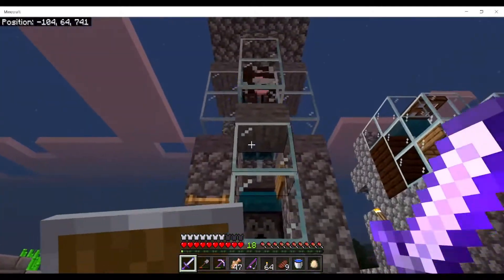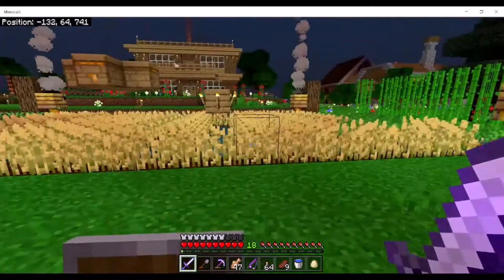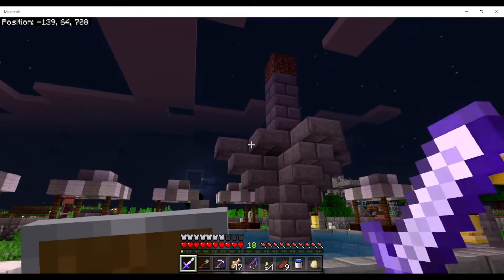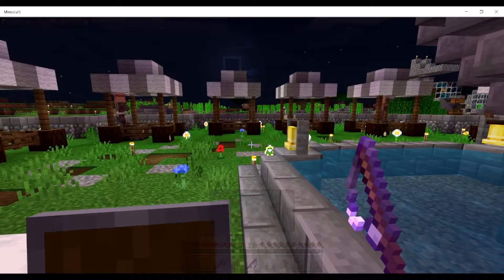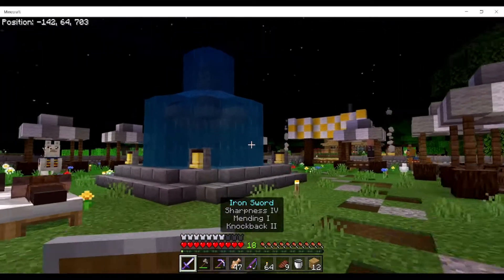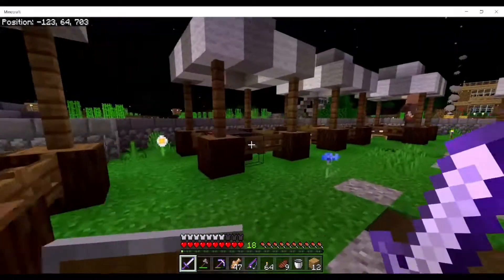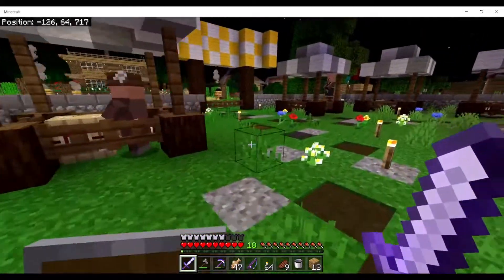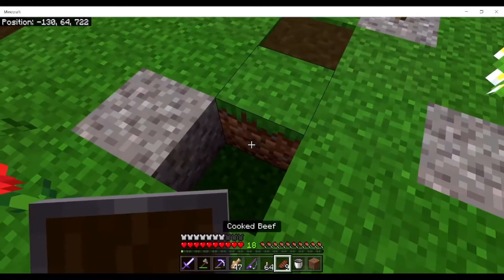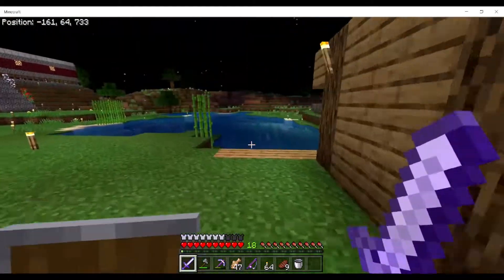Here we have a food farm — mainly steak — and some animals which I intend on killing. Over here was a fountain — what the heck, somebody removed the water. All right, so once again this is a fountain, and for some reason wandering traders spawn like crazy in here. This is where we do our trading. Some of the villagers escaped because one of my friends let them out.